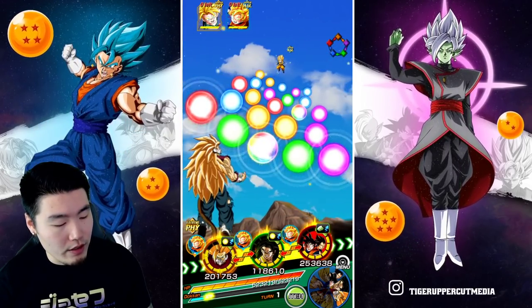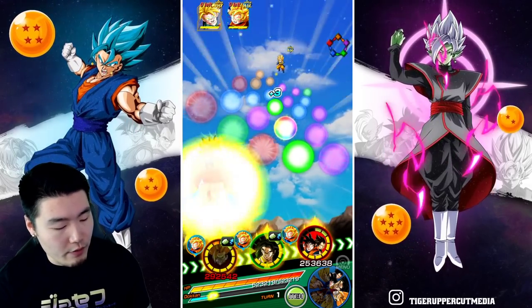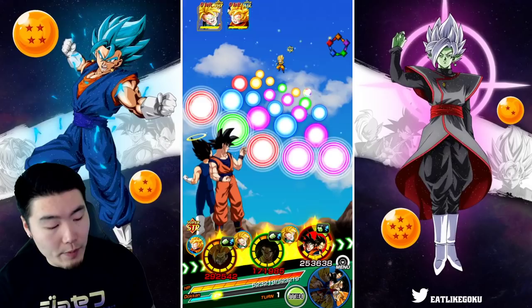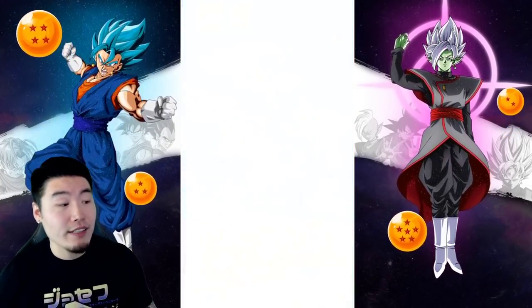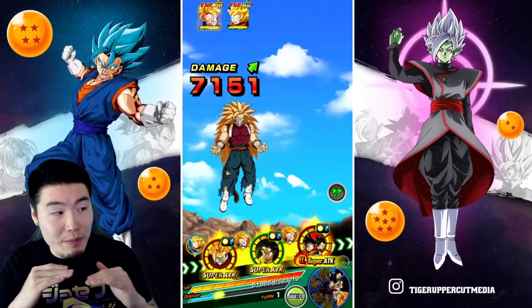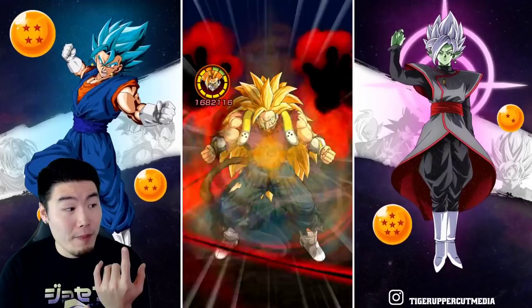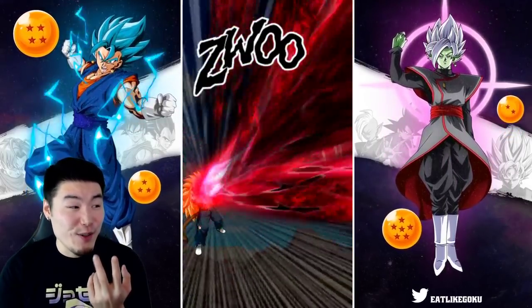We're gonna go for Goten first I think, and we can get a Super off with Broly too — that's nice. We'll go back to Trunks with the Vegito. Please don't Super me like a million times. If you're gonna Super me, just one time is good — just one Super I can take. Double Supers, I'm not so sure.